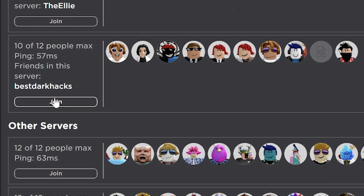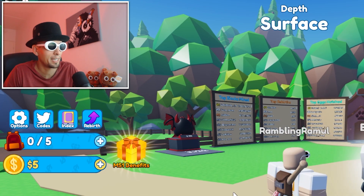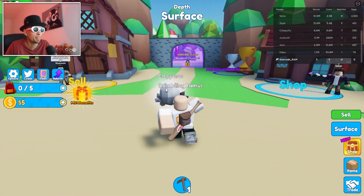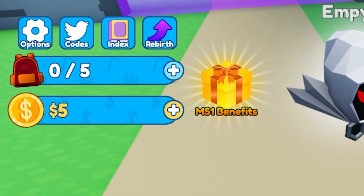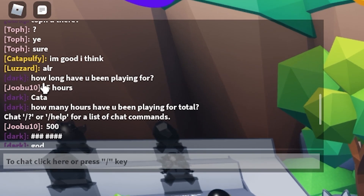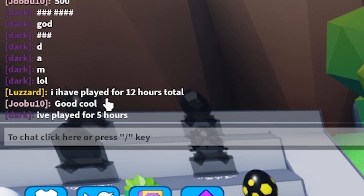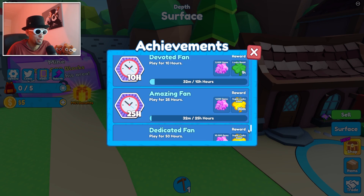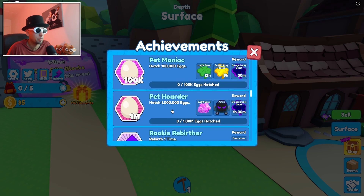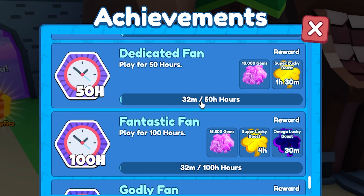I'm thinking of making a VIP server specifically for my true Ramblers with a secret link in a Discord group. A few minutes later — checking my friends list — best dark hacks, I know this dude. Wait, is that Ellie's alt account? I'm on my main account — I've achieved nothing with it, just bought bow box pads. Someone in chat asks how long I've been playing: five hours today, 500 total. I played 12 hours total, five hours today.